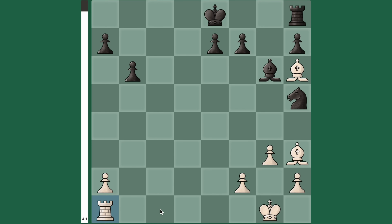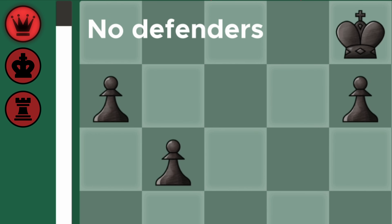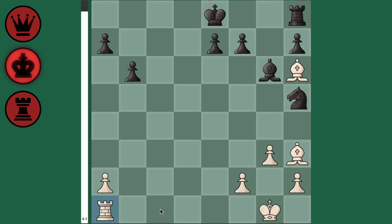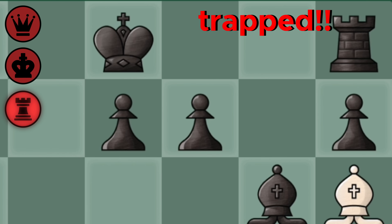This is the solution. In the black camp, we quickly identify several weaknesses. First is the deserted queen side, meaning black has no defenders or attackers on this side of the board. Second, we can observe two more weaknesses: the black king is in the center and still has not castled, and its rook is unprotected and trapped in the corner.